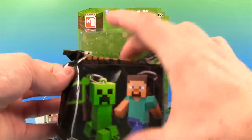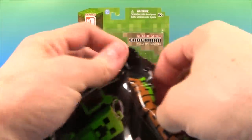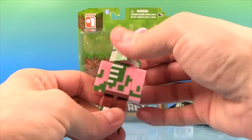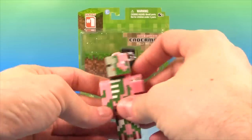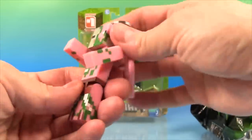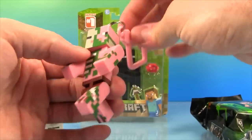Let's take a look at our second Minecraft hanger. These are Series 1, I believe. And who are we going to get? Look at this! We got the Zombie Pig Man! That is awesome! And you can turn his head and move his legs. How cool is that?